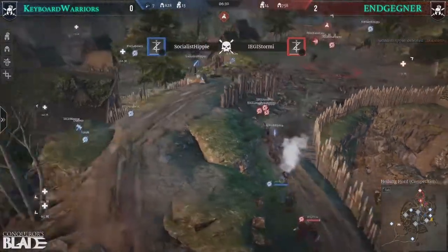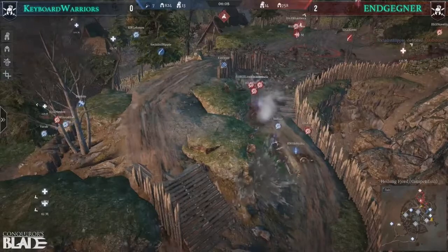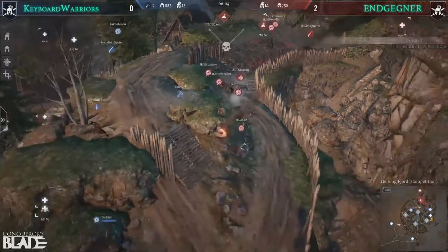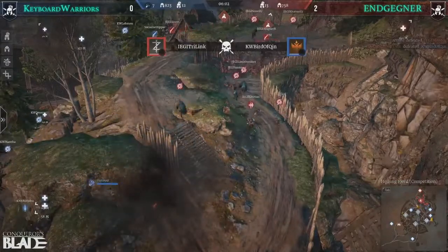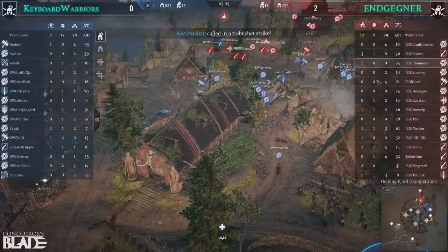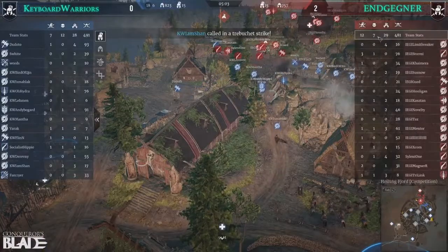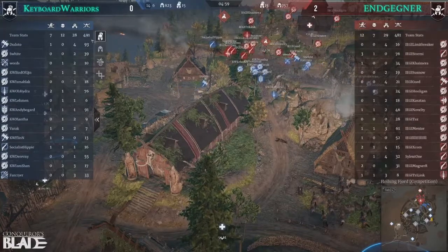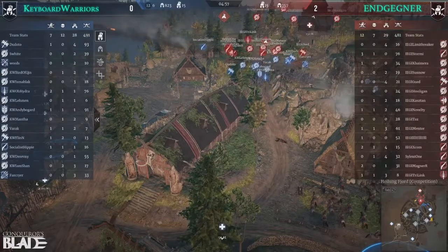I feel like EG's always playing a reverse card on Keyboard Warriors here. Keyboard Warriors have always been about getting those hero kills, and yet it just seems to be the other way around. Nice stun shot. You're just seeing a lot of action on the other side for EG. They're about to set up and fight again, but only seven deaths for them, 12 for Keyboard Warriors.